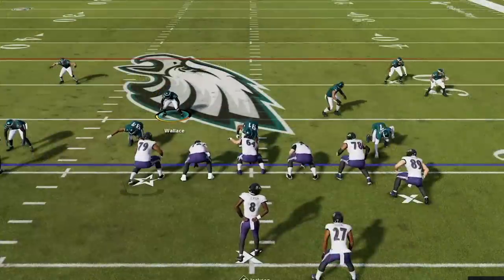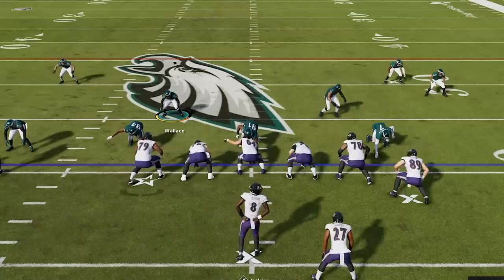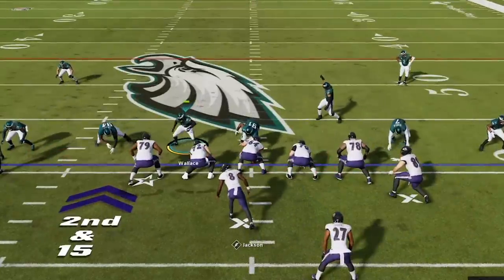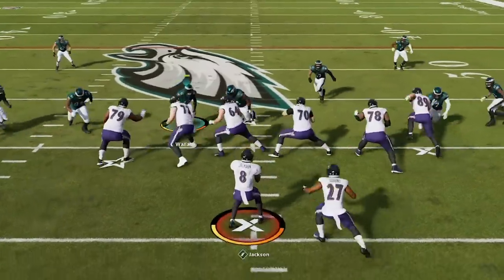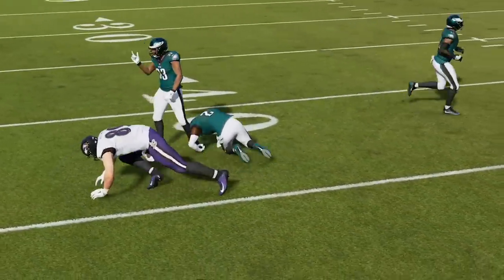He runs the hurry-up and it's 2nd and 15 with only 11 seconds left before half, so he's probably going to pass. I make a few extra adjustments: press and over-the-top coverage again, spread the defensive line to get the ends around the tackles faster, and guess pass so the defense goes straight for the quarterback. The pressure gets picked up on the next play but he tries to go right back to Mark Andrews, only to find Darius Slate is all over him to shut him down.